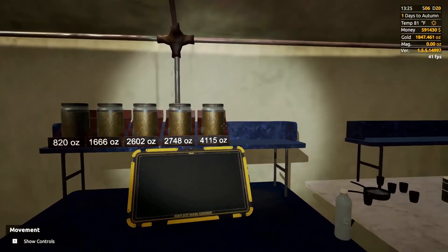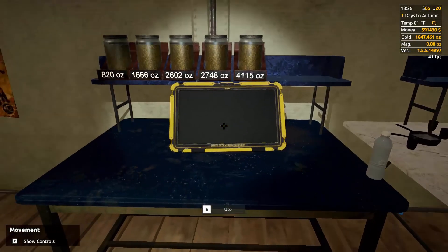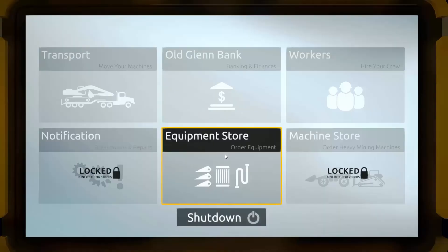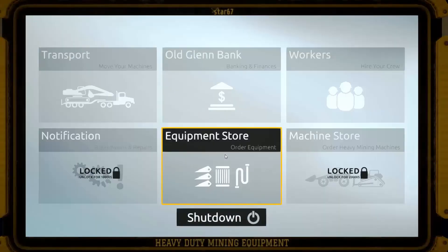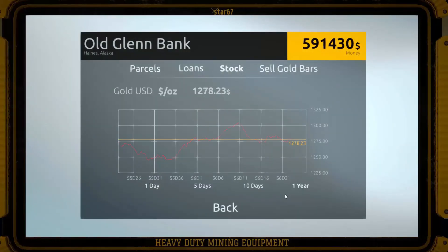This wasn't here last video - I don't know why, maybe it takes a few days - but that's our gold from the last episode. Let's check the gold price. It's gone down a little bit - it was about $1,302, $1,303, $1,304, something like that. Last video I think it had gone up to about $1,270. So we're about the same.